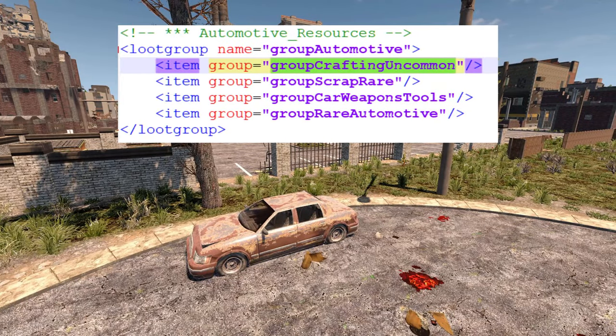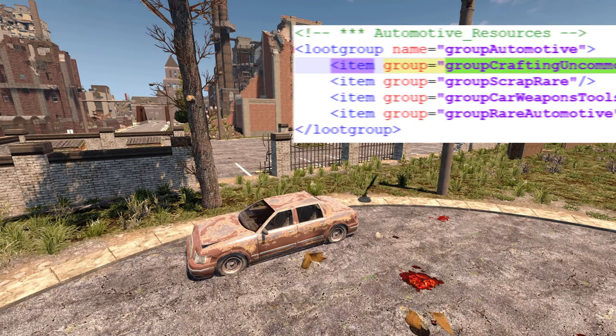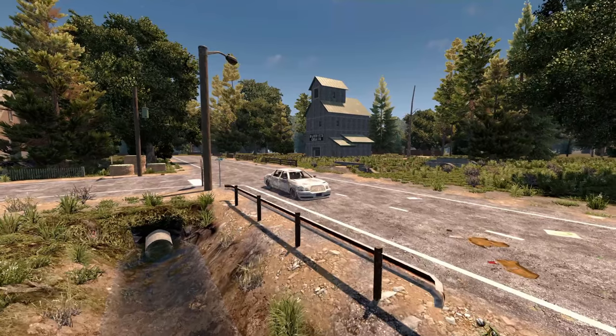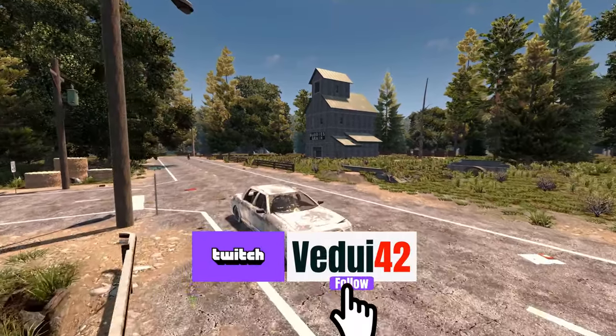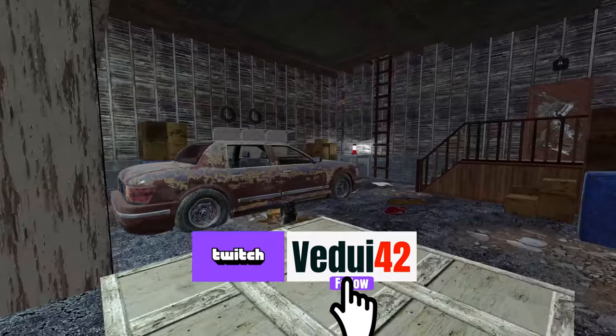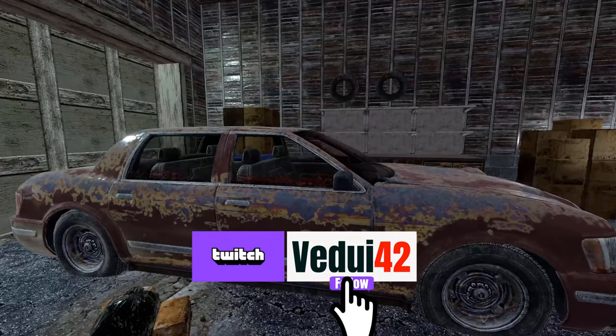The second easily accessible place is in cars. Basically, you have to loot those cars over and over again. As a bonus, car loot is generally better than many other commonly accessible storage containers. So every car you find, loot it — weapons, gear, ammo, armor, tools, and sometimes acid.